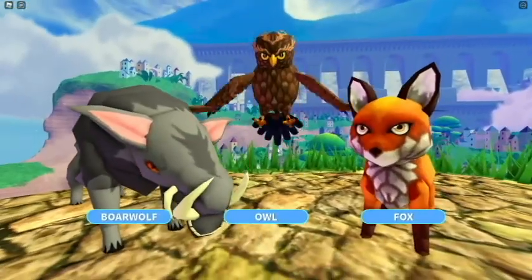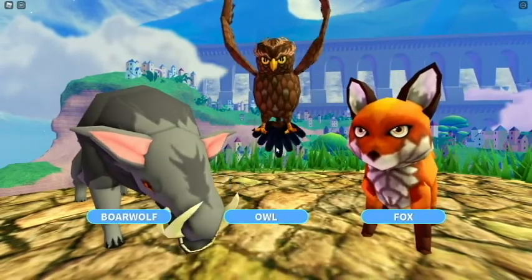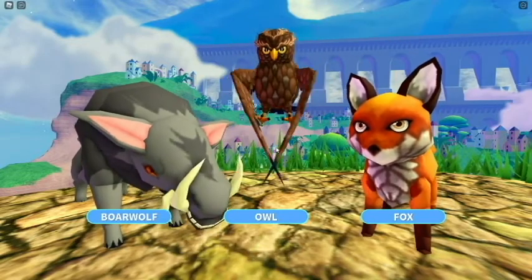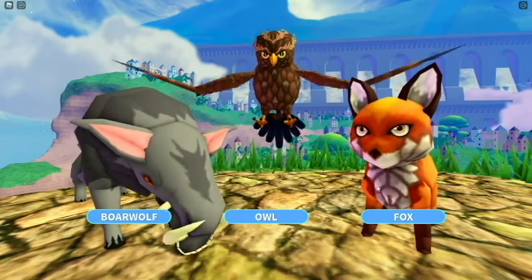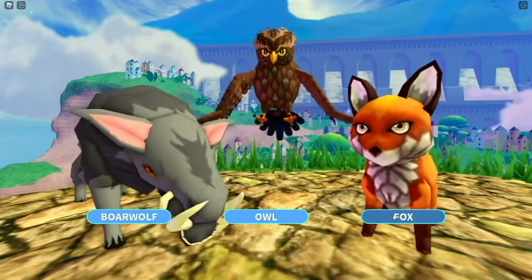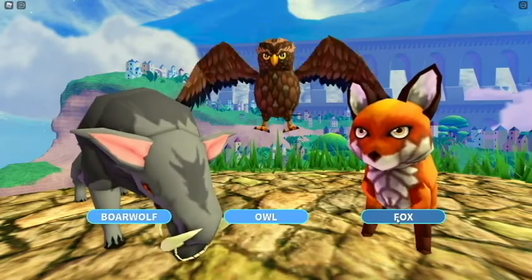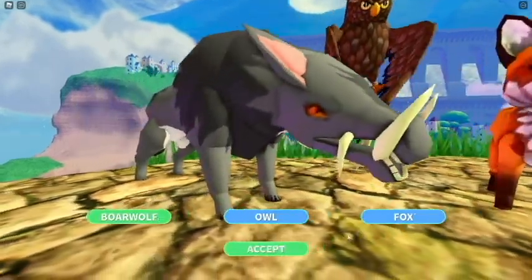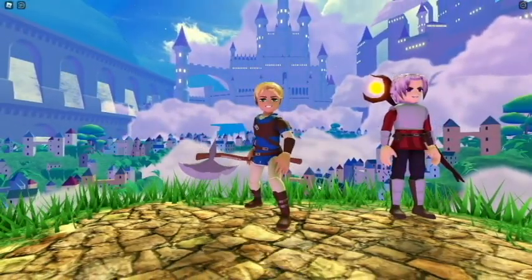There's our character. And we also get to choose a pet — you're able to level up these pets. As you kill things, they can drop food and you can level the pets up. They look different as you go. We're going to go either boar wolf or a fox. Let's do the boar wolf. We got our first pet, we got our class. Let's go ahead and jump right into it.